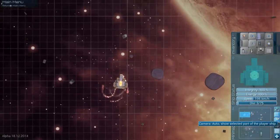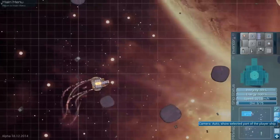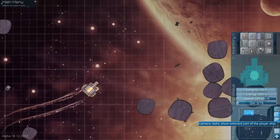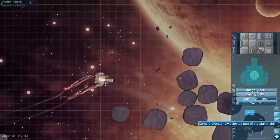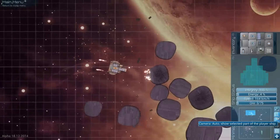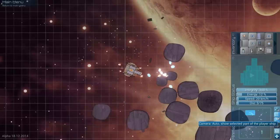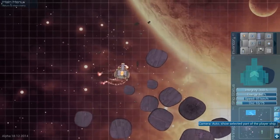One other thing — every single episode last season somebody was reminding me that the sparkly asteroids have ore in them. I'm actually going to be looking for those now, because that ore we can use to buy awesome stuff like shields, which we desperately need right now.